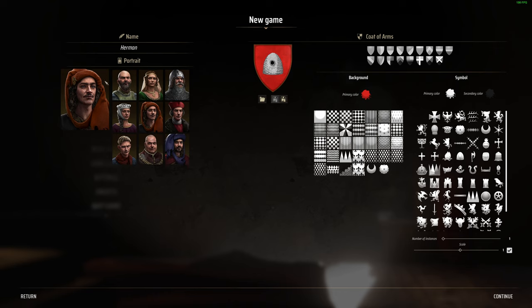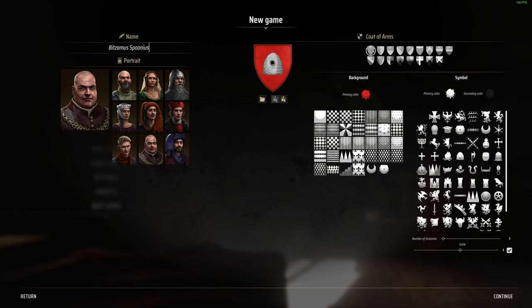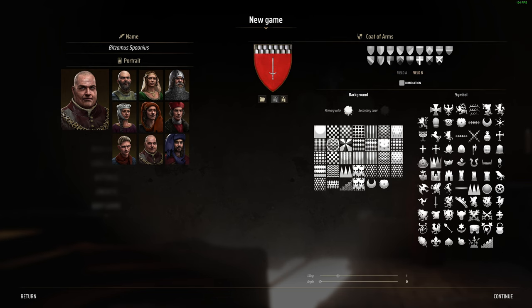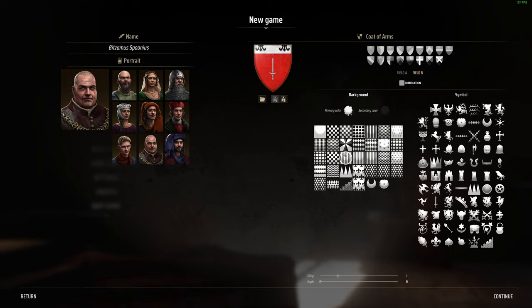So without further ado let's start a brand new game and create our character. We have a multiple selection here and I'm going to go with this guy and call him Bitsimus Spoonius. Then we get to choose our crest, our coat of arms. We can go with something simple and plain, or we might go with a sword in there. We can change the field and patterns, load custom textures and save the coat of arms as well. I've put around 20 hours into this game since Friday and I've been having a blast with it.